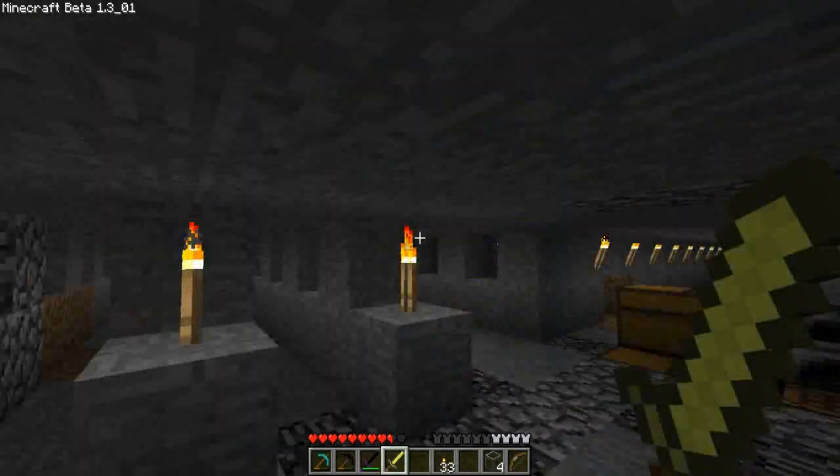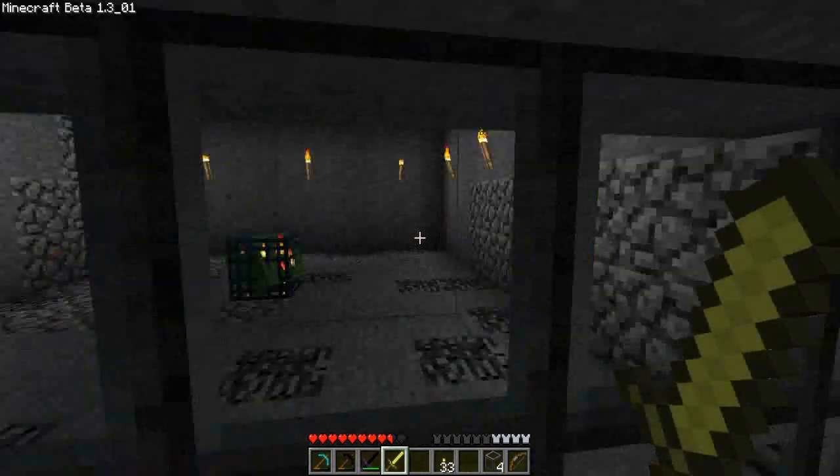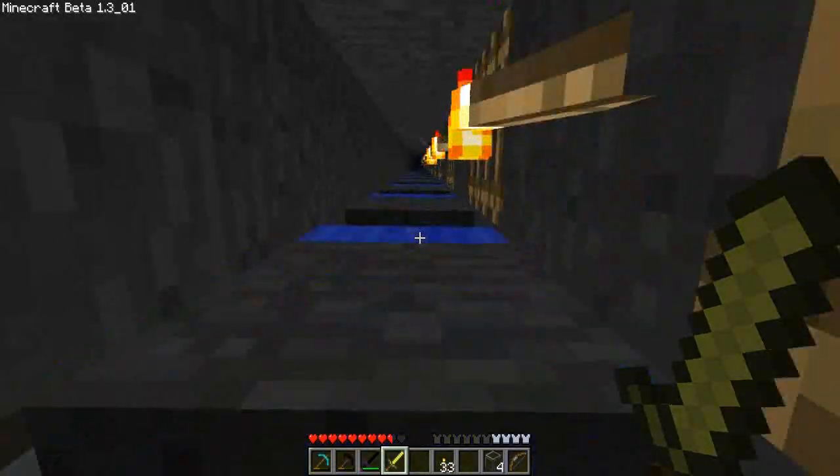If you're wondering why I have a gold sword in my inventory, it's because of the werewolves. I can't figure out why that spawner won't spawn, so I don't know what the deal is with that.